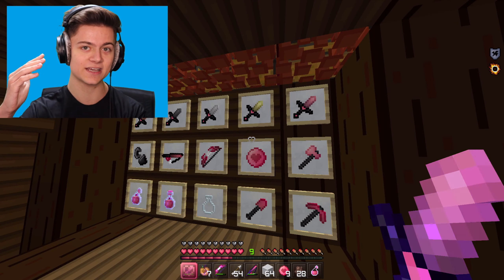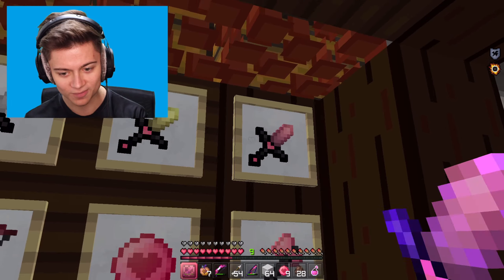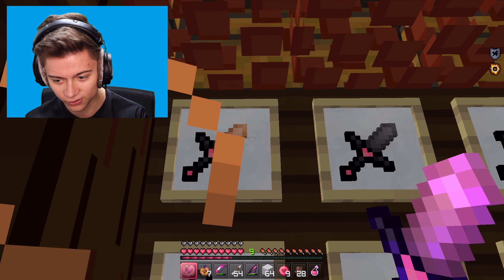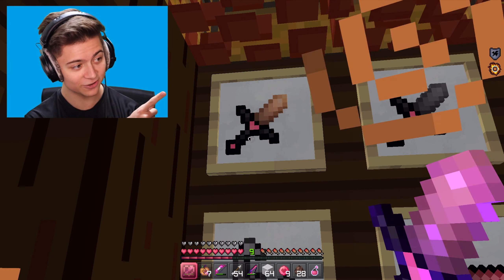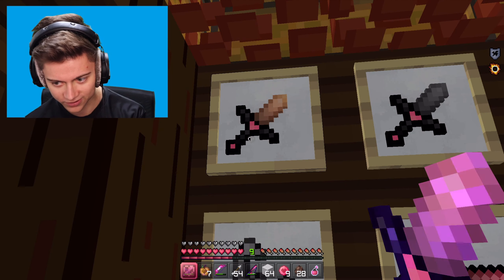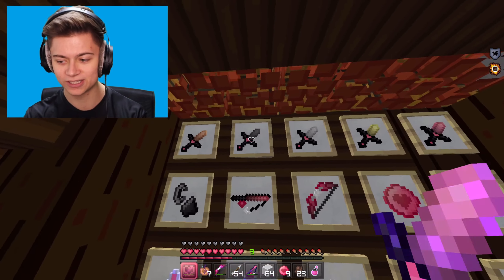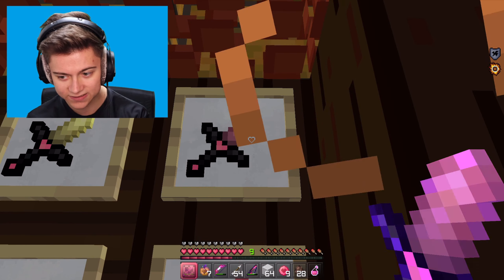The weapons side gets even crazier - we have all these swords at the top. Look at the wooden sword too - if you look at the handle, it actually kind of looks like there's a heart in the middle of it with those three pixels. Overall, such a nice edit, and the gradient on the pink itself fading to black is really nice.